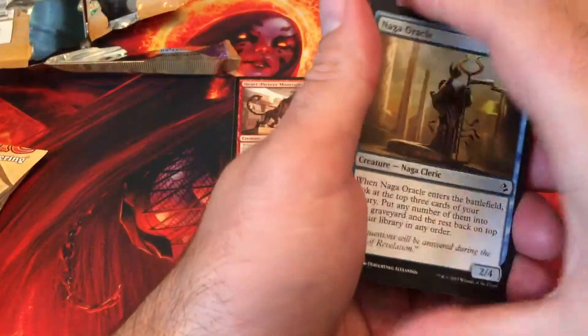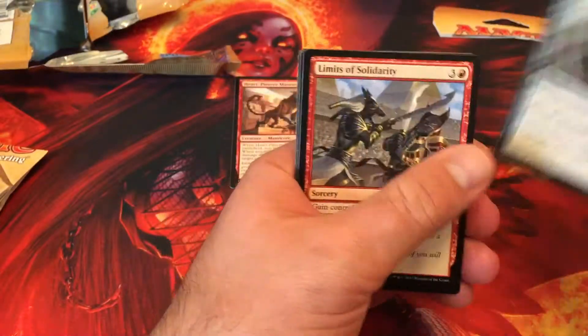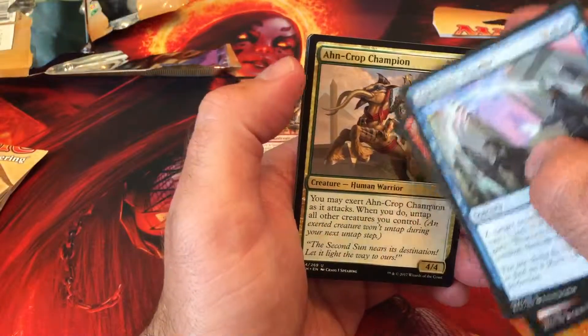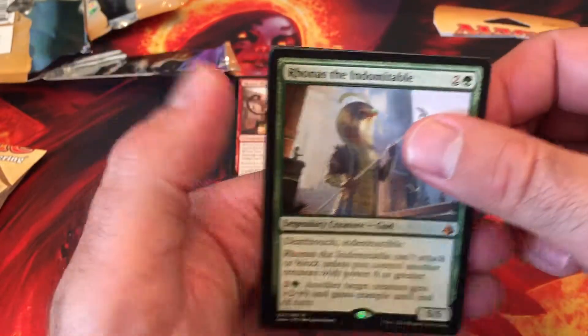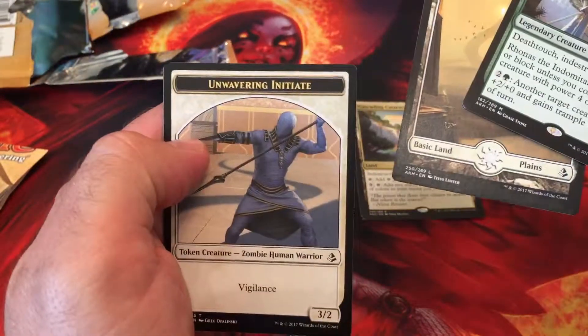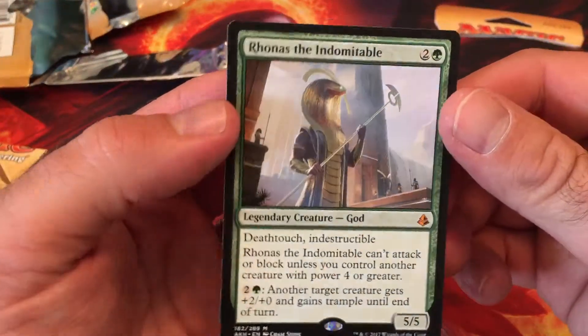Let's see what this last pack holds for us. Put into wonder. Limits of Solidarity. Oketra Champion — I love this guy in draft. And Rhonas the Indomitable. We got a God! And a Full Art Plains with Unwavering Initiate. That's pretty cool.